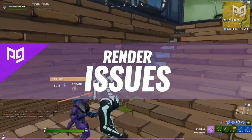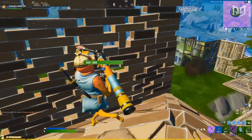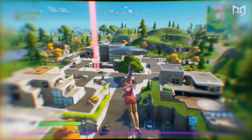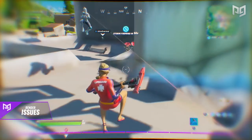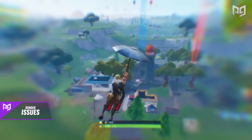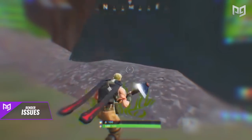Next up are the render issues. I'm sure almost everyone has experienced this game-ruining bug at least once in their Fortnite career. Basically, as you're flying in at the start of the game, large structures like buildings or houses don't load properly. What you get is a really mushy, Play-Doh-looking environment that you can't interact with at all. You won't be able to enter buildings and navigate them to find loot, so your whole early game falls apart. All you can do is hope the structures eventually load in. This has been going on for over a year now. Some people say installing a solid state drive fixes the problem, but it doesn't seem to solve it definitively.